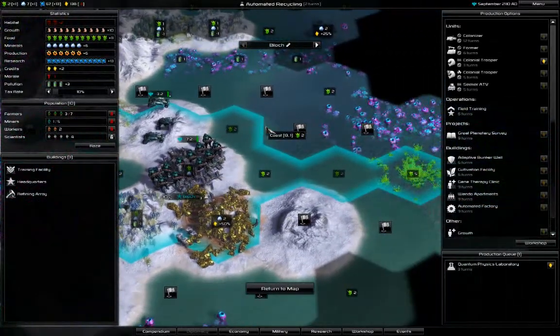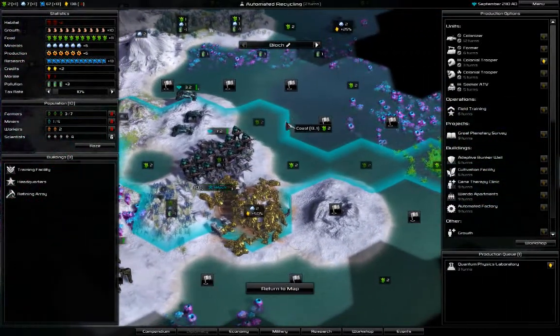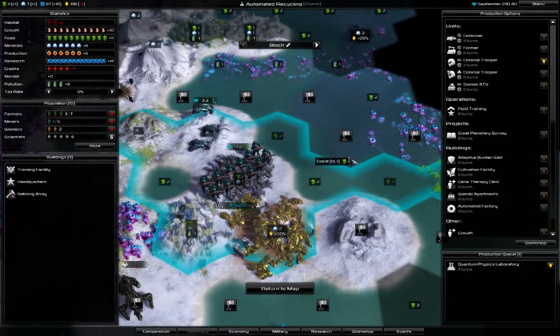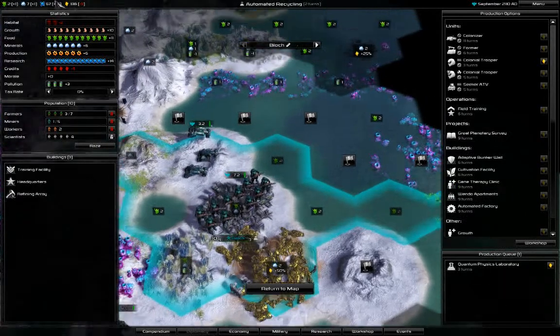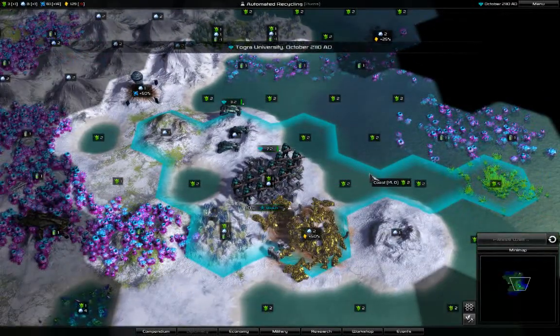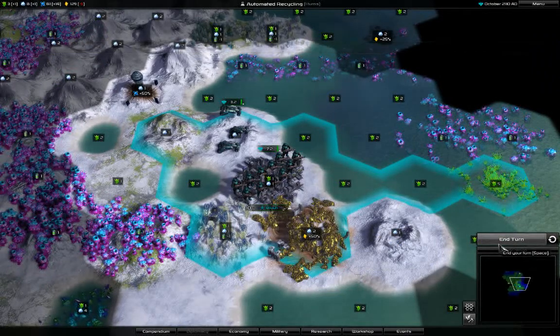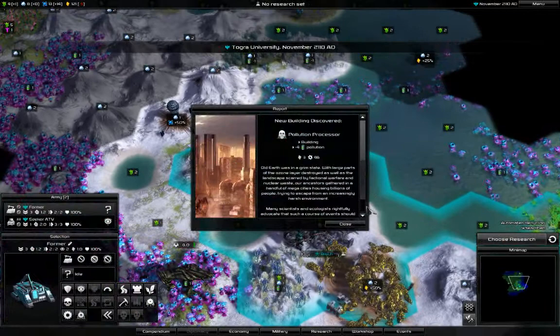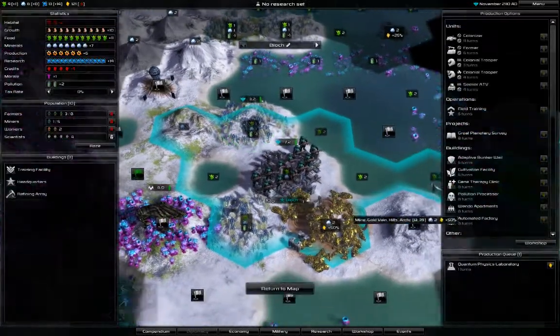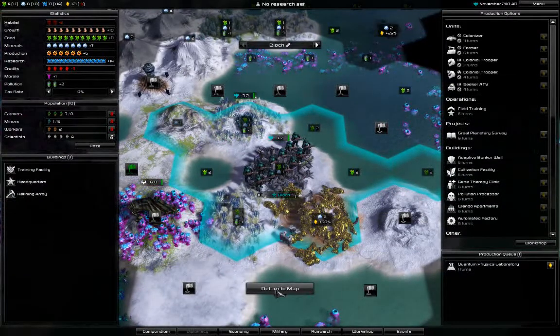My city grew again and now I'm getting a surplus of food. I don't want to buy a unit because I'm having negative income, and buying is not a good idea in that case — that's also why I didn't use the build-base-model-then-upgrade trick for the last trooper. Growing another forest — though I don't even notice any difference.